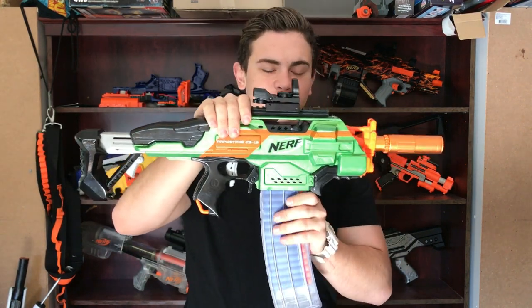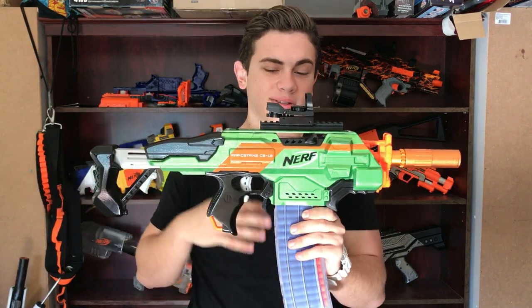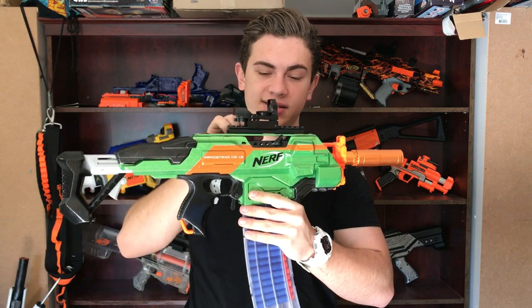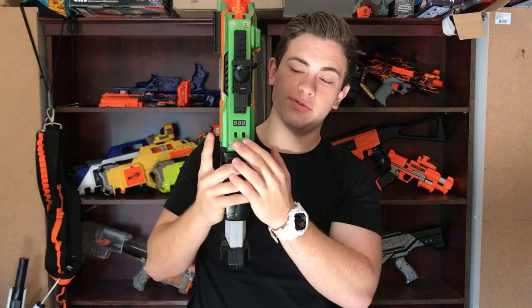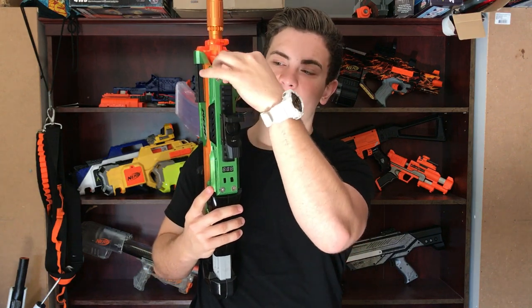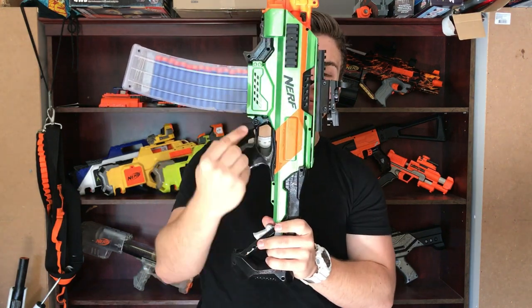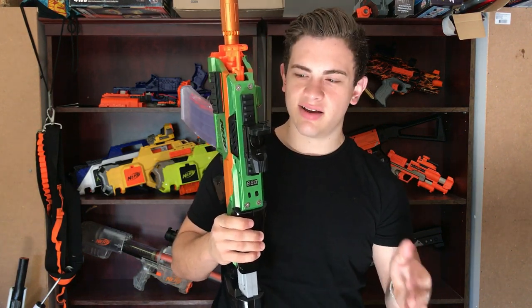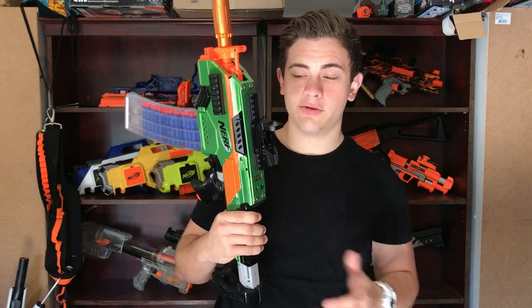Now we move on to the flat top of the Rapid Strike, which involves cutting off the carrying handle because that's pretty ugly - and flat top Rapid Strikes always look so damn good. On the top here I've got a 6mm polycarbonate sheet held down with four machine screws - they're nuts epoxy puttied into the blaster. I can undo these four screws, the whole top plate comes off, and then I can unscrew the screws on this side and the blaster will separate as usual. These are some pretty beefy nuts and bolts - they're definitely not going to strip.